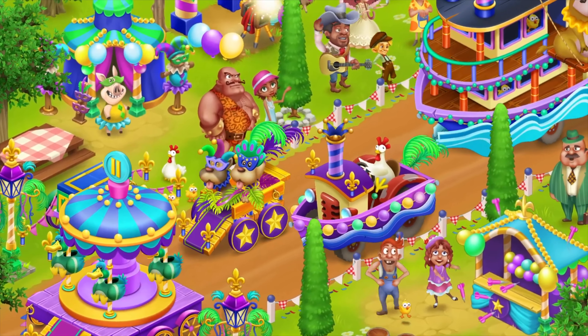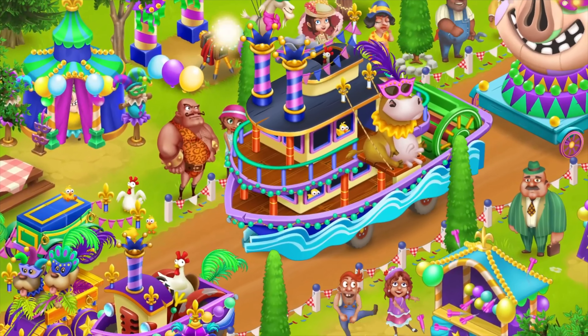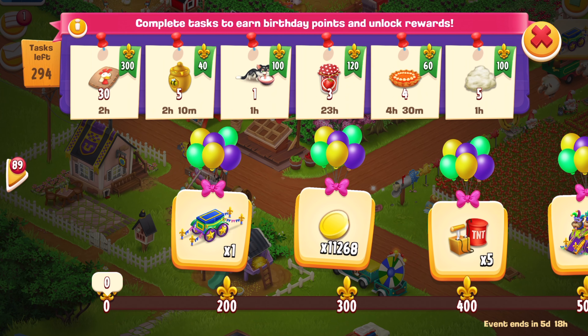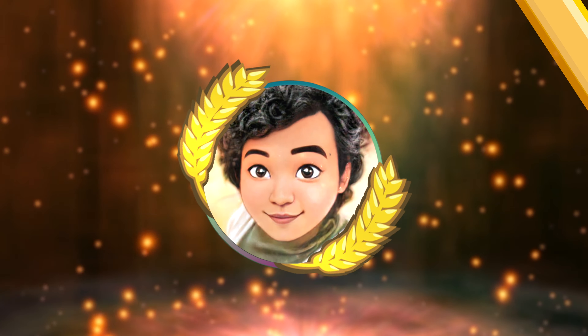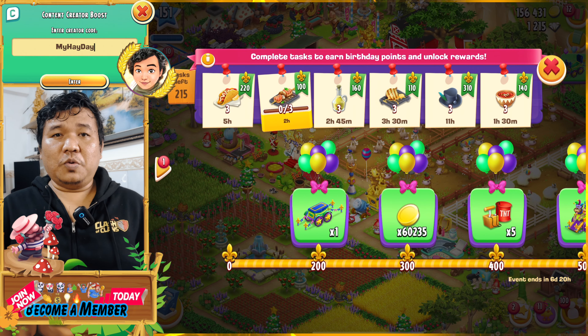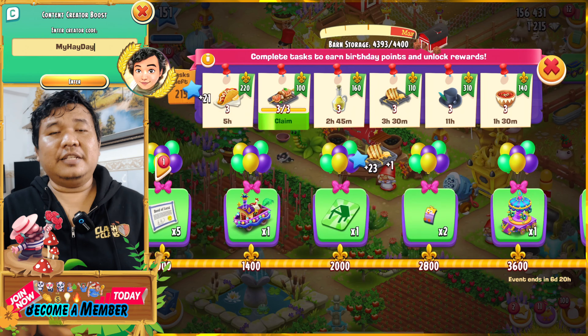In this event there are 300 tasks ready for us. We try to complete them, and when the last score reaches 9300, we will get the decoration. To show you in more detail how I collect it, I will show you the last task that I completed in this Birthday Caravan Event.